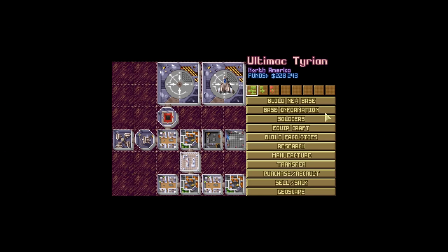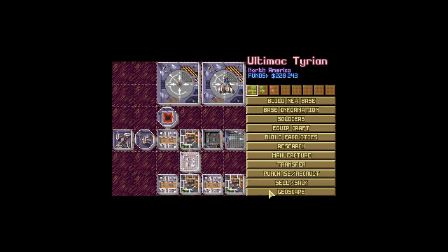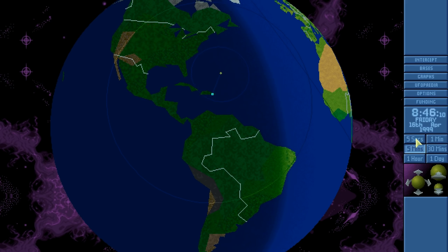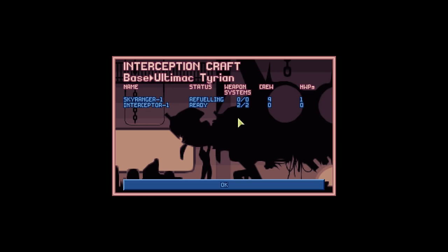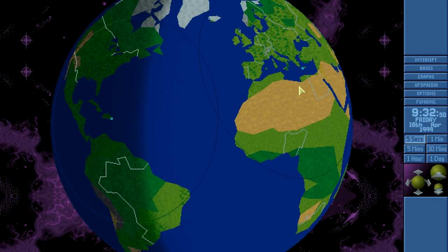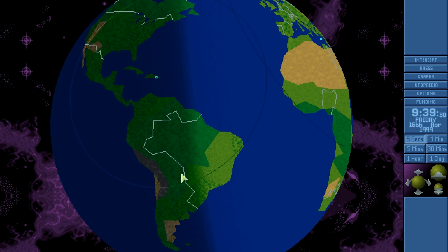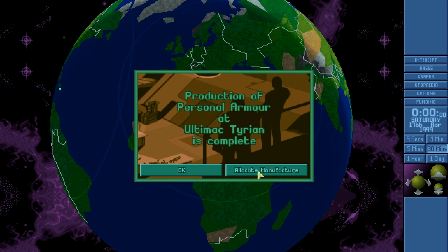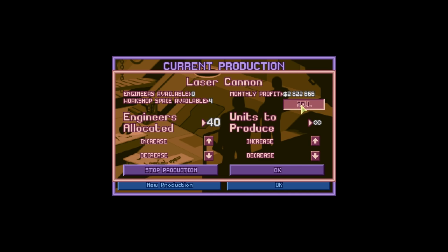We want to get somebody else on the Sky Ranger. Let's go to Soldiers and equip — welcome, Superfly! Hopefully you will be a fine soldier indeed. It is halfway through the month and we have shot down a UFO and dealt with it, and we have destroyed a UFO. Unfortunately, one UFO also got away. The personal armour has been manufactured, which is good. Let us go back to making oodles of money.